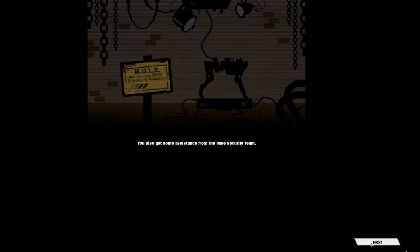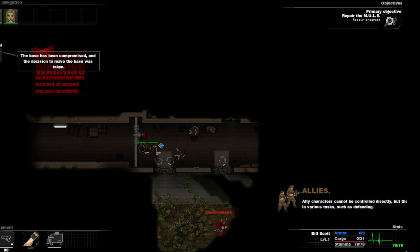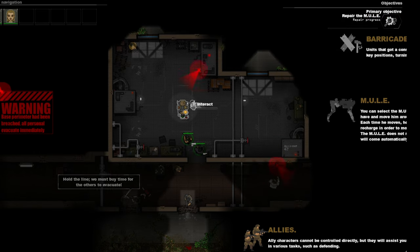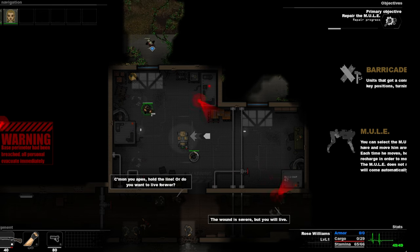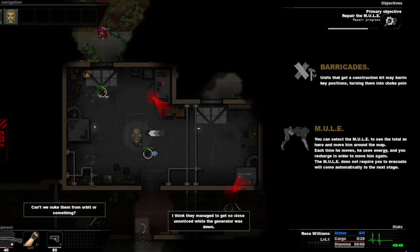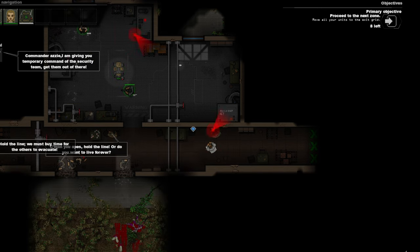There we go. You can also get some assistance from the base security team. He moves fast. So there are perks in this game as well — like skill points — which I'll show you when we get to that part. There's the mule — this is what carries all your materials and weapons. You can build barriers as well, and I have a construction kit. Shotgun is great. You can also reload your guys. You can select the mule and see all the resources you have: medicine, fuel, common materials, and all that.